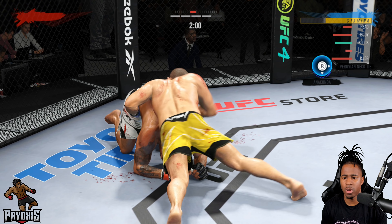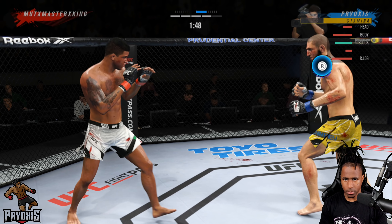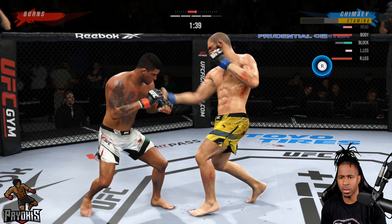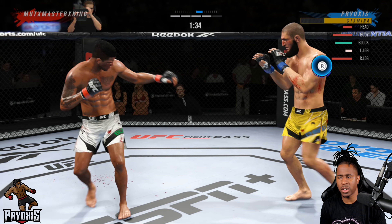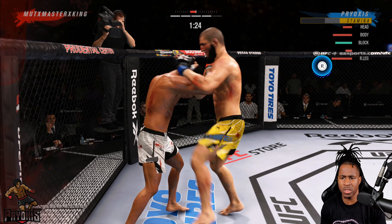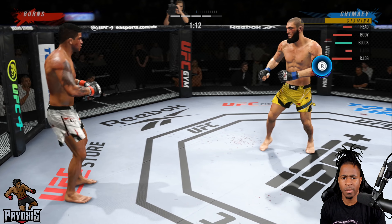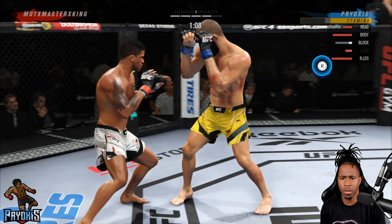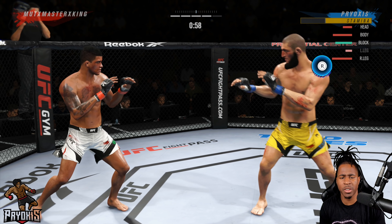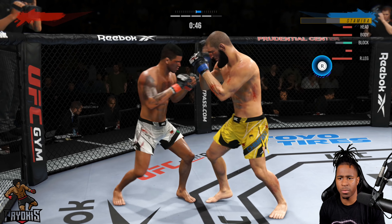He goes back to sprawl — throw punches to the body. He gets back to his feet. This is the problem with Gilbert Burns. I switch stances — actually we get the rock! Body, body. Let's clinch him, throw two knees to the head. I'm really looking to duck the high kick he might throw. We still have a chance due to our power but it's going to be tough.